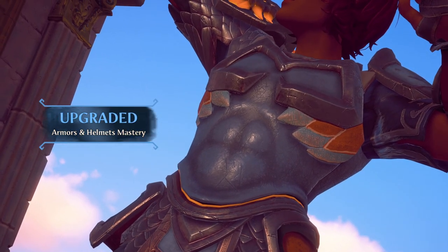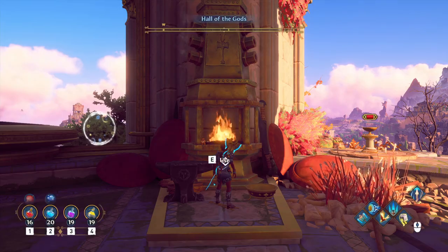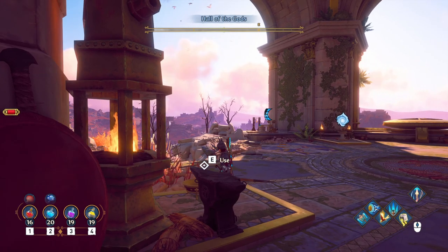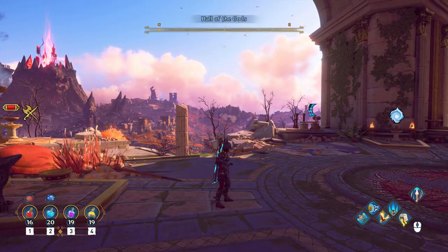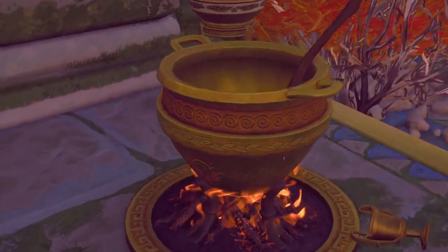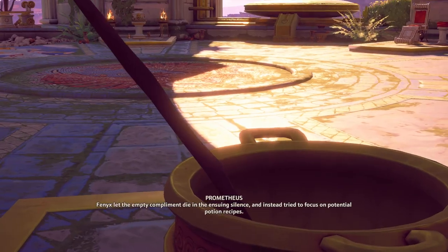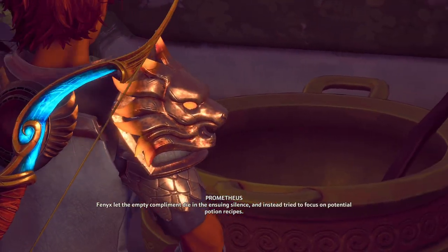You get animations for the upgrade actions and some of them are actually pretty funny. One thing I do have to give the game credit for: there are multiple animations for opening chests and some are kind of funny. This is where you can make and upgrade potions — you find multiple cauldrons throughout the world, which is good because if you need more potions you don't need to come back to the Hall.